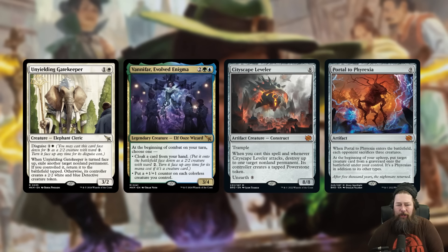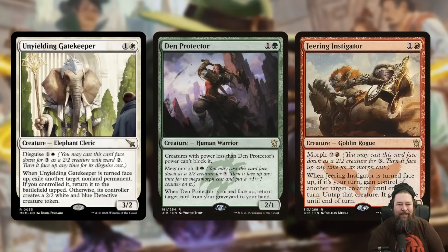Let's say you're playing the new Vanifar, which lets you cloak a card from your hand. So you can cloak a card — putting it into play as a face-down 2/2 like a Cityscape Leveler or a Portal to Phyrexia — and then Unyielding Gatekeeper can flip it face up, and all of a sudden you have this massive, super expensive threat on the battlefield for a huge discount. So that's one of my favorite plays for this card.